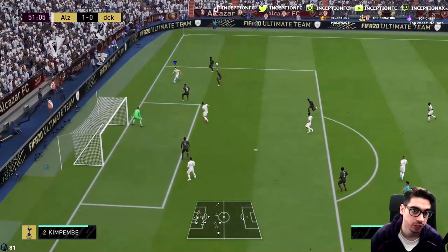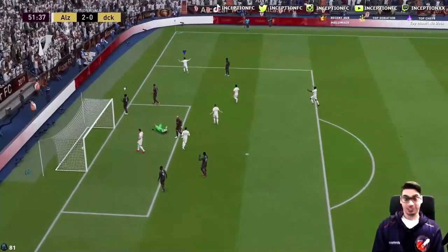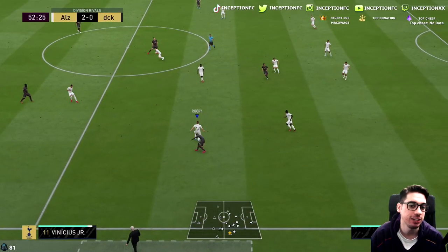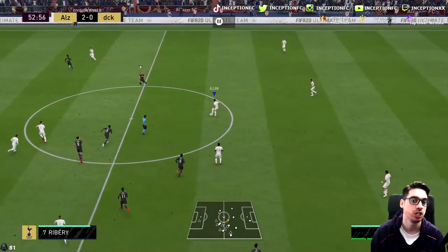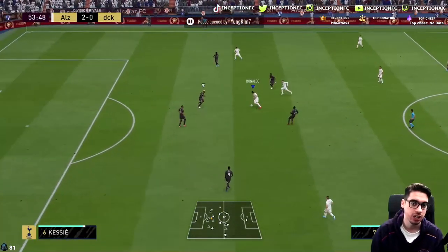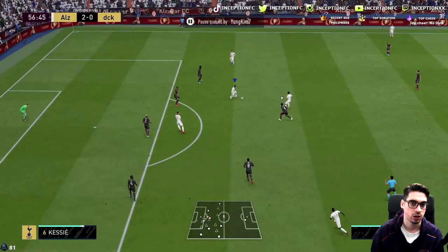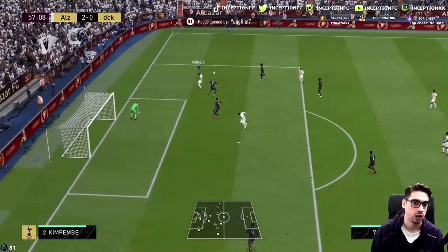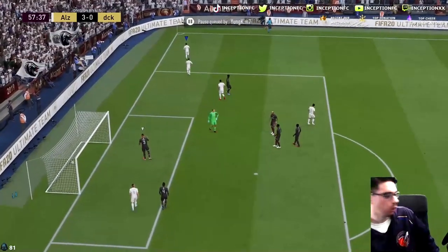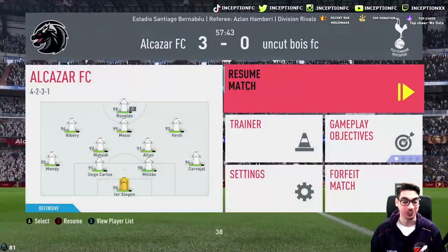Unfortunate about that situation, but still doing really well. Fake shot, stop, angle, angle — five-star weak foot — scores the opportunity. This card's sick, man. He's really fun. If you use him in the central CAM position or the right attacking position, he'll be good. This is definitely the type of card where even if you want to use him in a 4-4-2 on the sides or as a striker next to somebody, it's going to be really fun in those positions. He actually scores that touch — the left stick dribbling with him is so responsive.